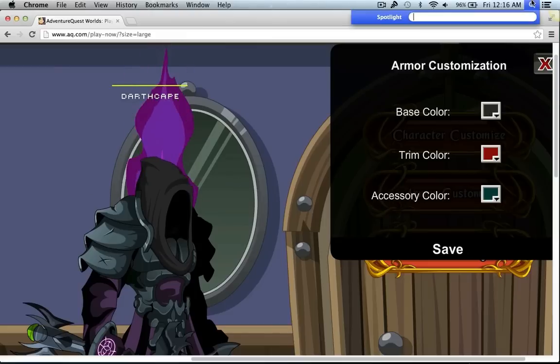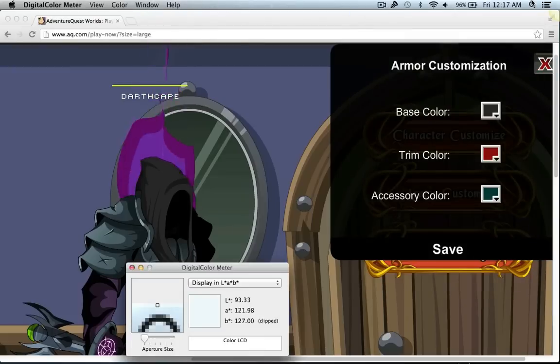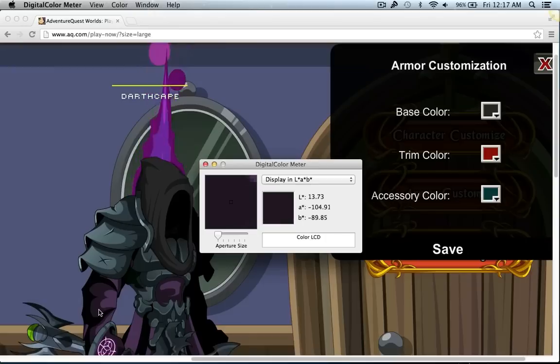Alright, so let's modify your base color. Just type in Digital Color Meter — that already showed up on mine. Alright, so display it in generic RGB.